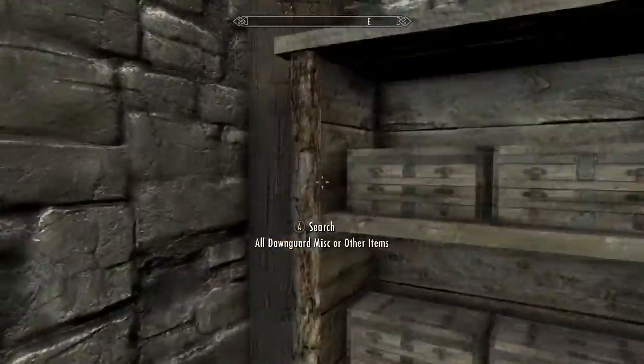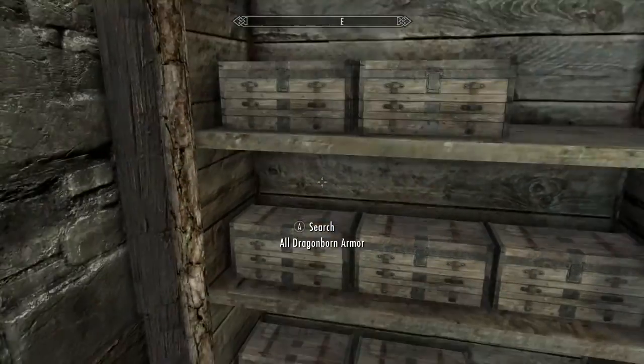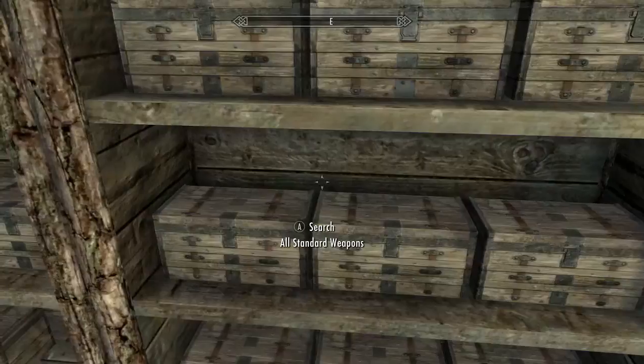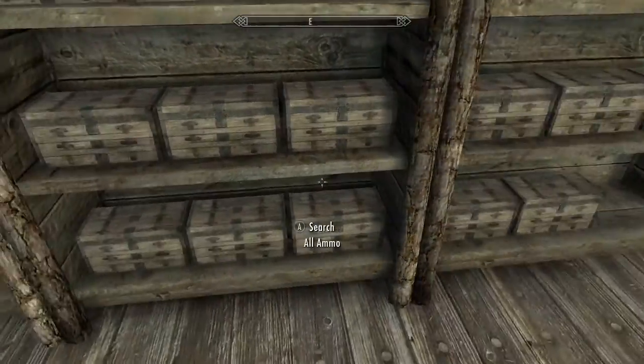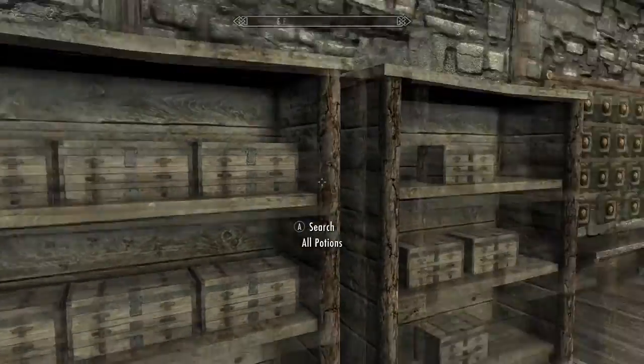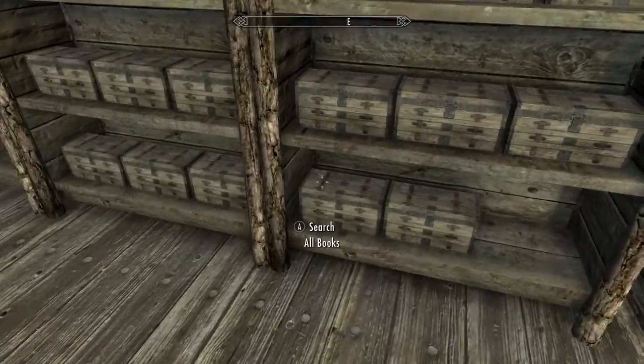And then with all this storage, you have all Dawnguard, all Dragonborn, ingredients, all stuff, all armor, all weapons, spell tomes, scrolls, books, jewelry, keys, potions, all soul gems — all of this.